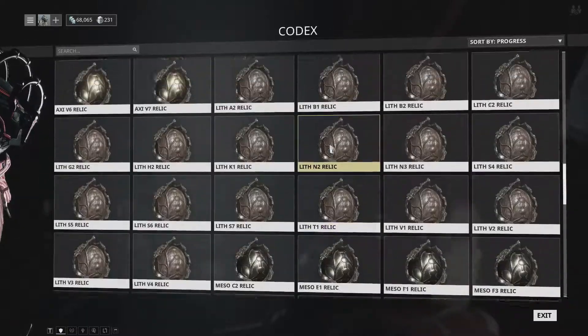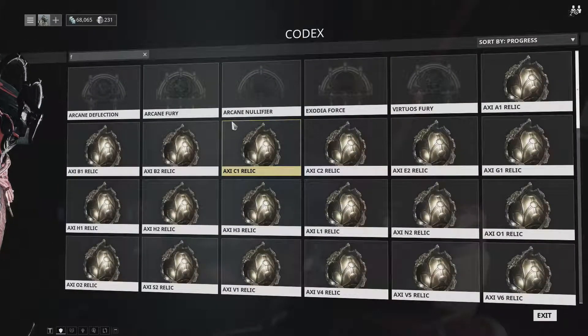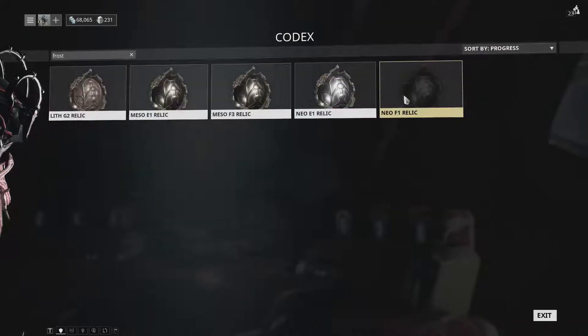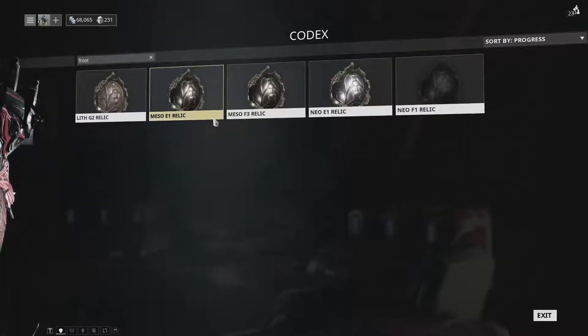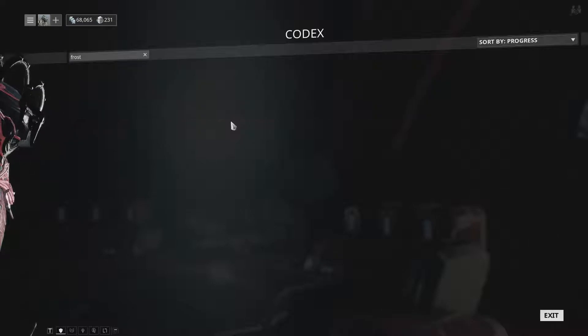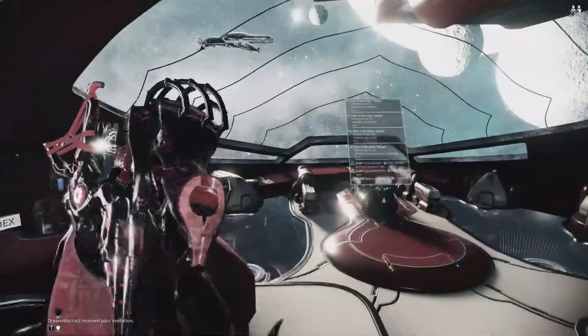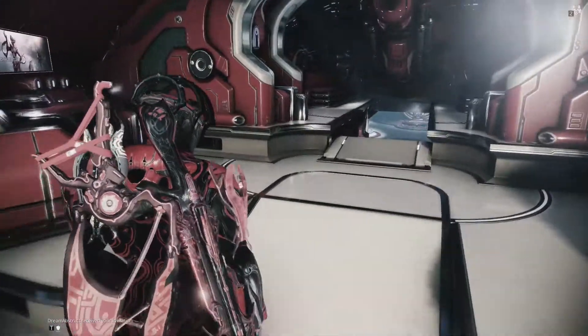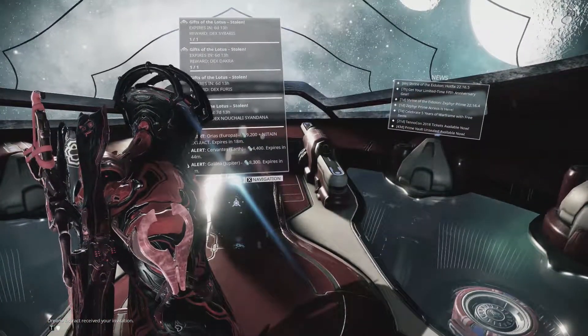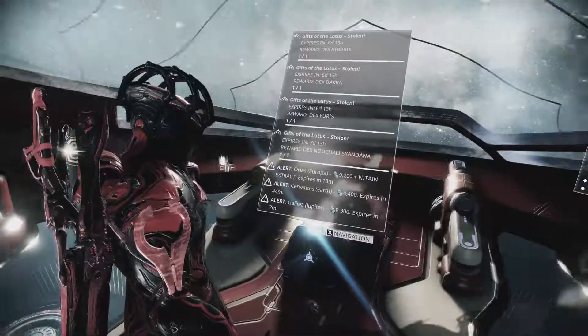This is a new feature they're trying out, so be on the lookout for these and try to get them or buy them from someone else cheap right now before they go away. Because once these primes go away — along with the associated weapons and accessories — the prices will just mark up a lot within one or two weeks.